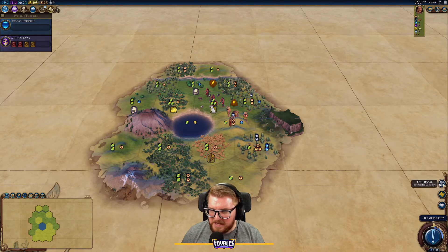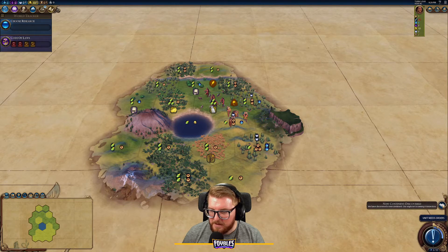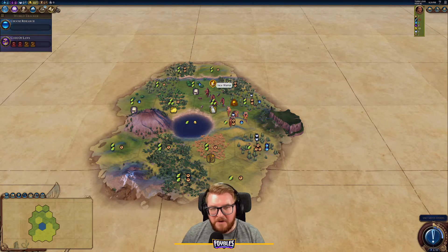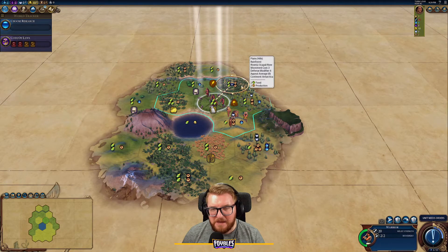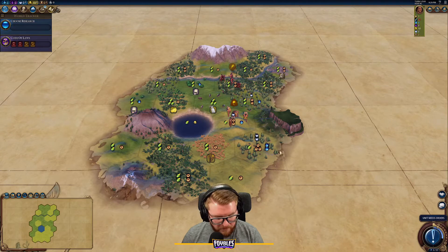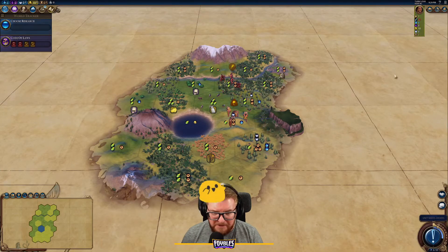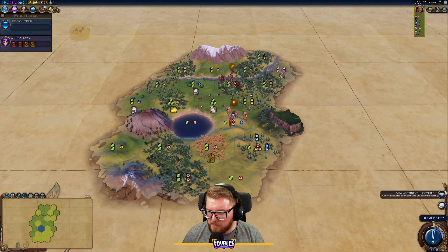We discovered Mount Roraima and earned era score for being the first to discover it and the new continent. Before settling, I stepped onto a hill for better vision — and we do have a continent split. Going northwest, we should have another continent and more mountain opportunities. There's a nice river system up there, so we can settle across the river and get situated around Mount Roraima.